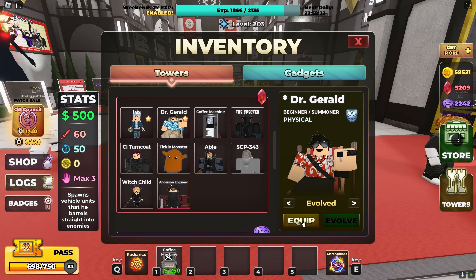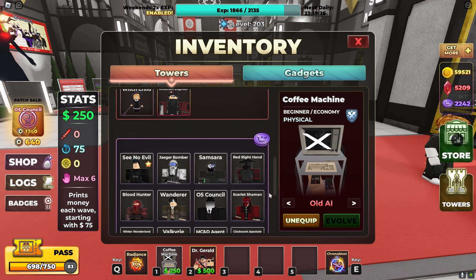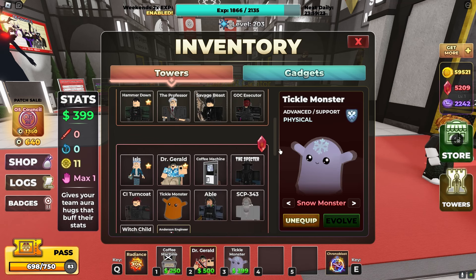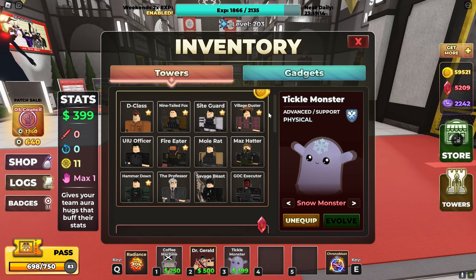I hope he doesn't cost much more. Oh, I think he costs the same. So we'll just have a support team and then we'll see how much damage he can do. I know not every support tower actually affects him, but most do. Professor won't really work with that.